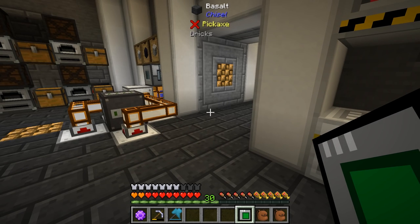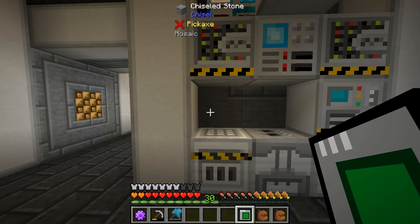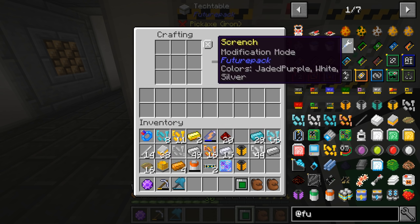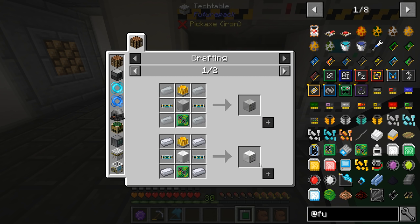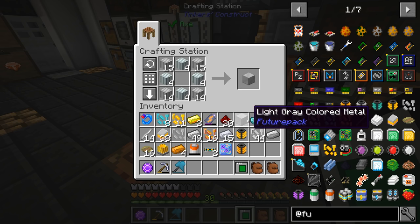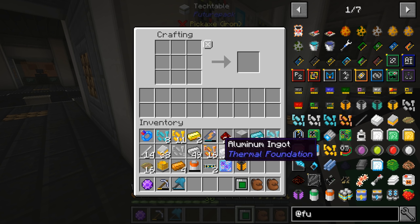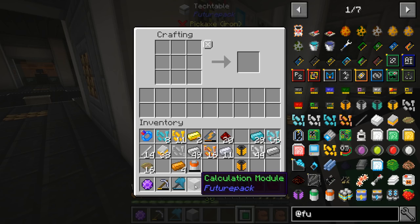We also need an extended cooler, which I'm pretty sure I made one of. You can also find them in the dungeon underground areas. It's aluminum, aluminum, and then our casing is the only thing we need — aluminum and another casing. I think I have aluminum on me, I do. So that should be everything we need to make this thing, and there we go — calculation module.